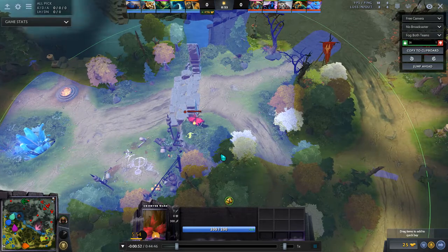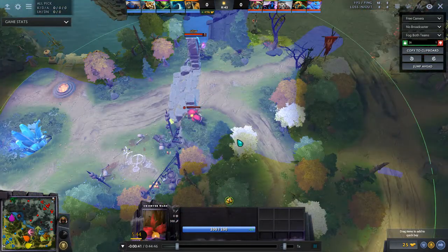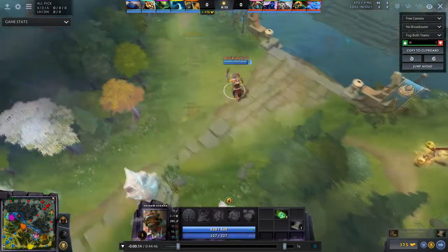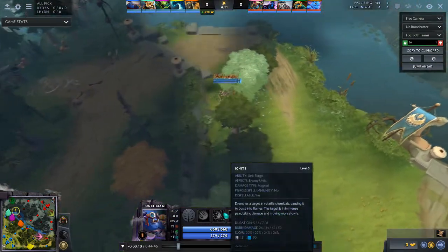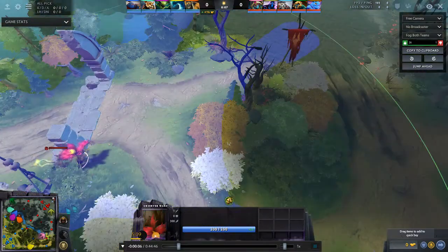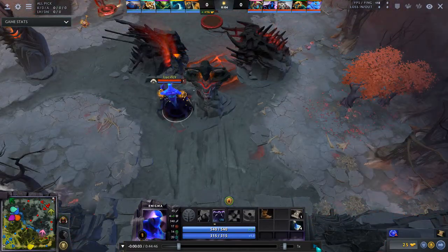You might ask: why are we looking at this? This is normal stuff. Well, with Boots of Speed you have 340 movement speed — no other hero is going to be close to that, so you're not going to be chased. Your only fear is being caught from behind. This ward ensures that Rasta can't just come from behind and shackle you, which is why this ward is super important.